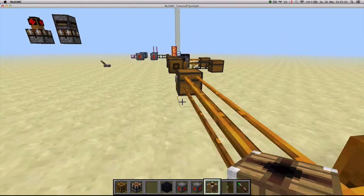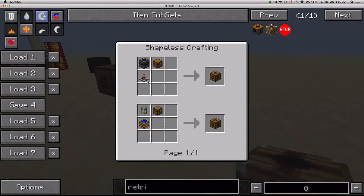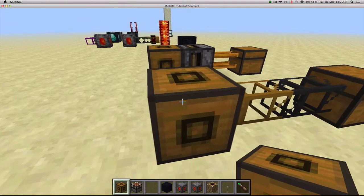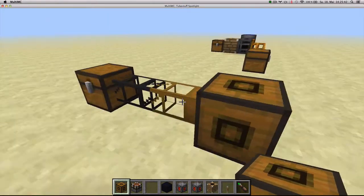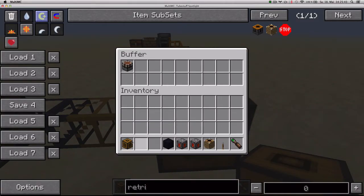Let's move on. Over here I've got buffers. A buffer is crafted either with a timer, a chest, and a transposer, or with a wooden transport pipe, a redstone engine, and a chest. The buffer can accept input from any side and output from any side. If you put items inside and it is connected to a wooden transport pipe, it will start outputting items automatically.